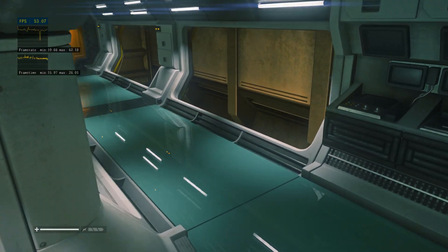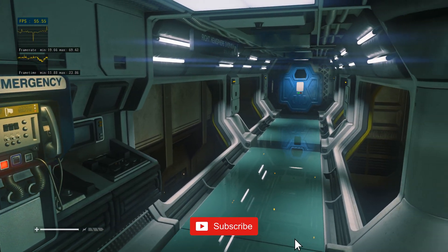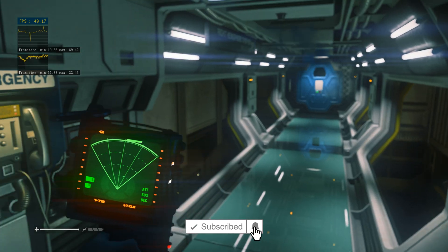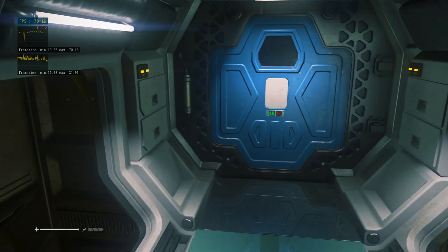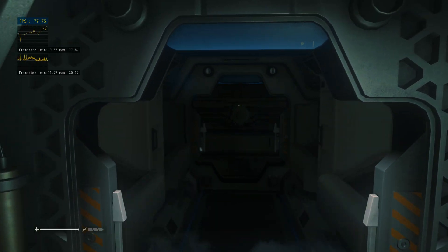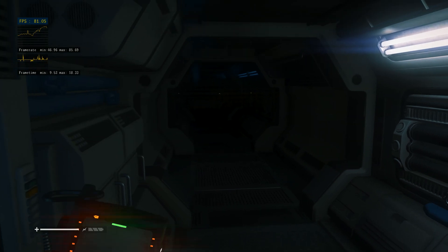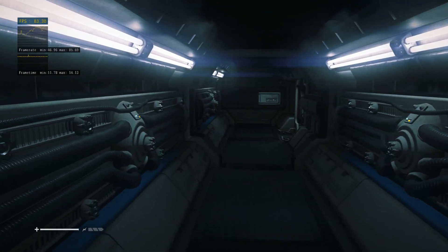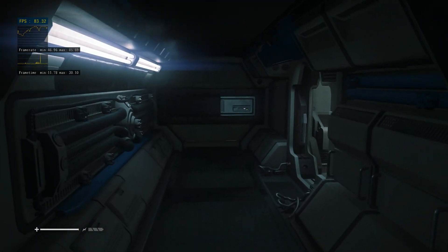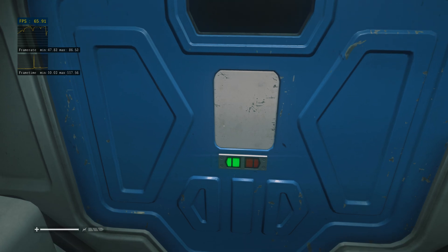Hey guys, welcome to my gaming channel. This footage you're looking at is using the alternate planar reflections in the game Alien Isolation. This is the RPCS3 version, so you're getting PlayStation 3 emulated gameplay with PC extras. I've been experimenting with the shadows you can add on the PC version as well as those reflections, and as you can see it looks pretty sweet.